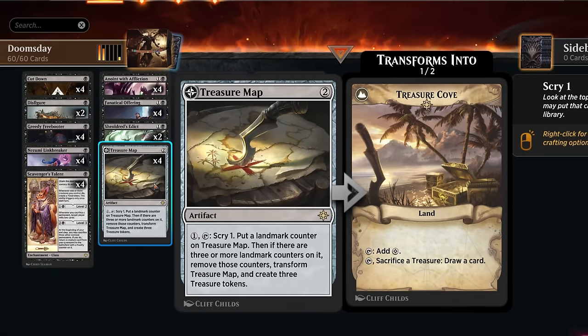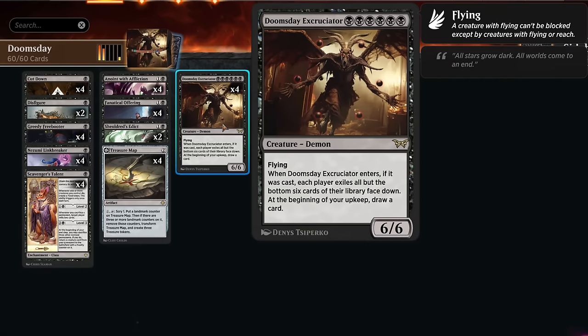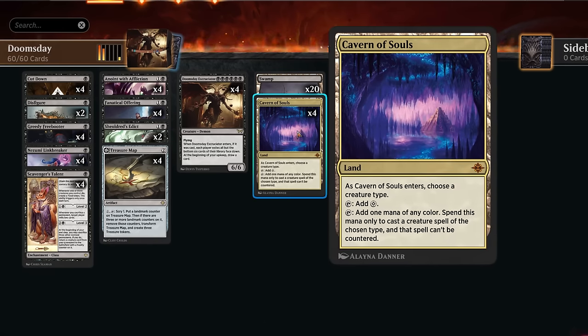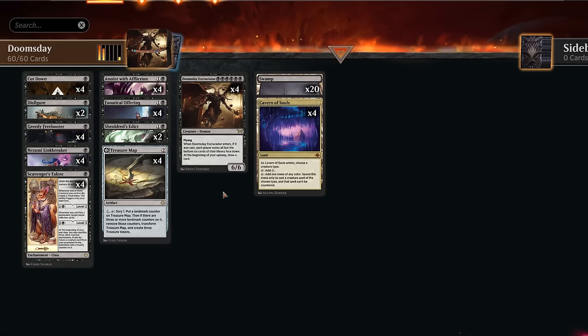Treasure Map is possibly the most important card outside our combo pieces. We can play it early to start scrying, improving our draw steps and helping us avoid drawing multiple Excruciators since we only really need one. It eventually flips into Treasure Cove, making three treasure tokens — making it much easier to cast our Excruciator and still have leftover treasures to sacrifice immediately and trigger Scavengers Talent. In our mana base, just 20 swamps and four copies of Cavern of Souls so we don't worry about counterspells on the Excruciator.